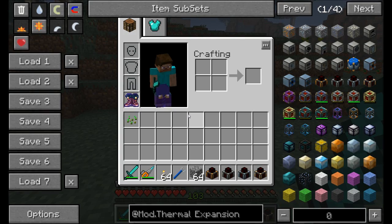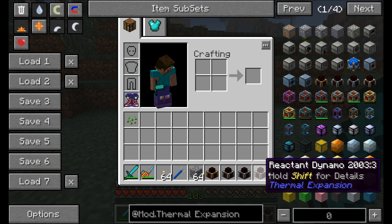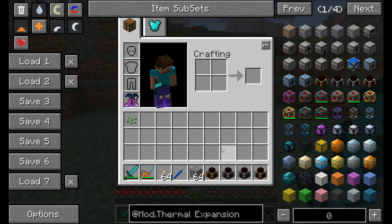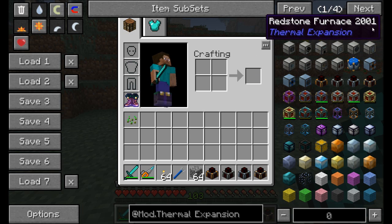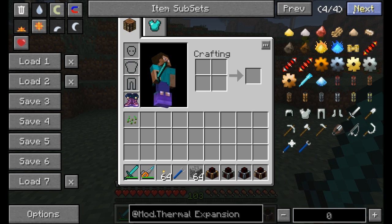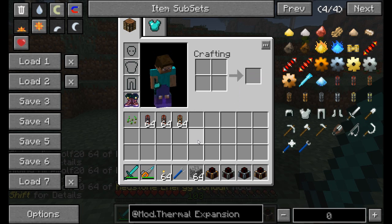At the center of Thermal Expansion is an energy system called Redstone Flux, or RF for short. There are several ways to create, store, and transmit it. You've got four dynamos that generate RF, energy cells that store it, and machines that use it like furnaces and pulverizers. Finally, there are three tiers of energy conduits for transmitting RF: leadstone, hardened, and redstone energy conduits.